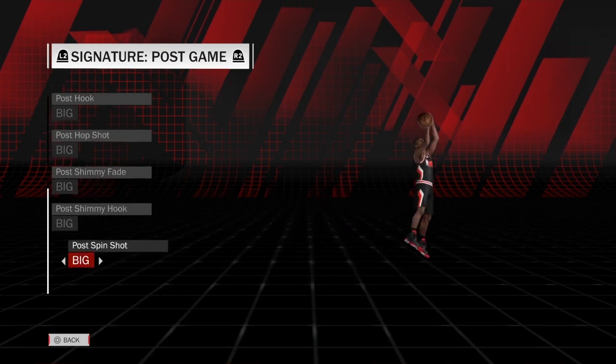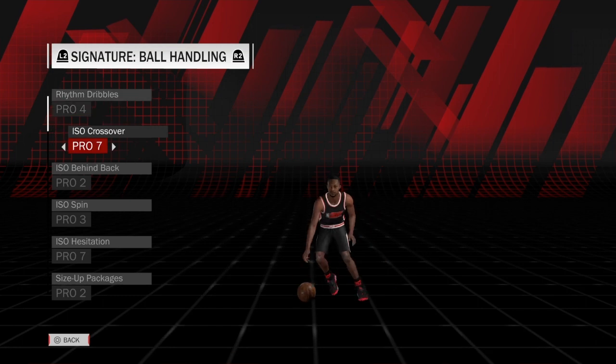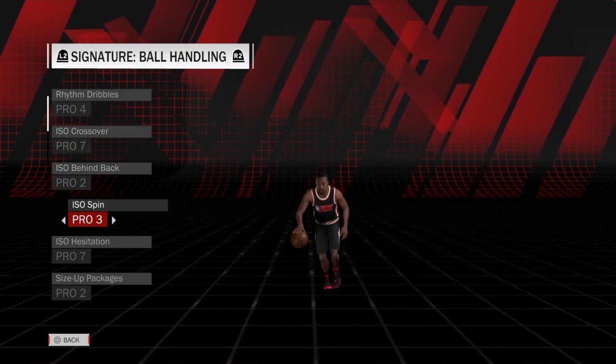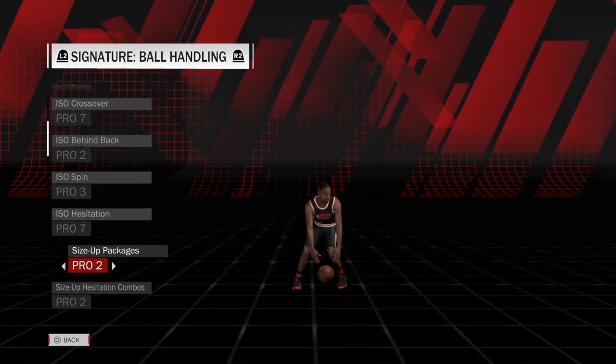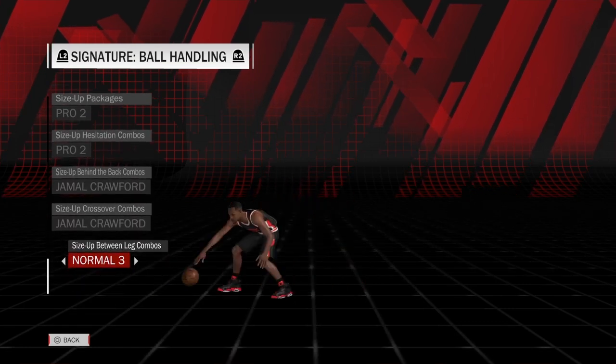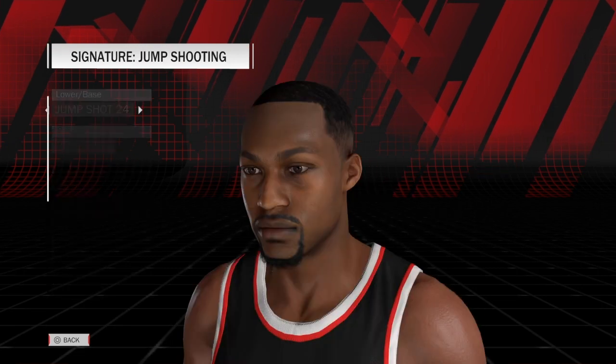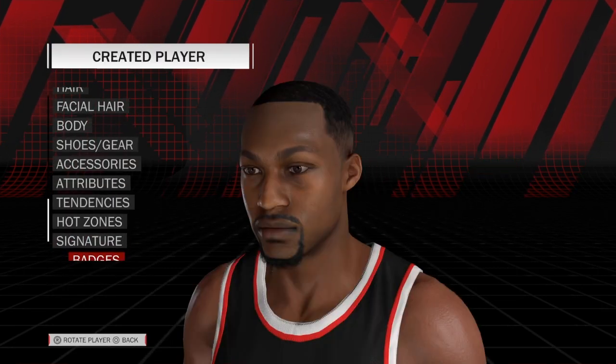He has the fade, and everything else is big. His dribbles: Pro 4, Pro 7, Pro 2, Pro 3, Pro 7, Pro 2, Pro 2, Jamal Crawford, Jamal Crawford, and Normal 3. And that is it for his signatures.